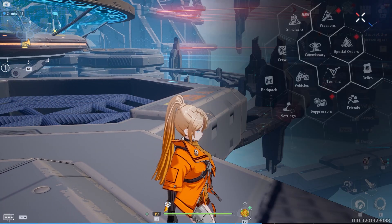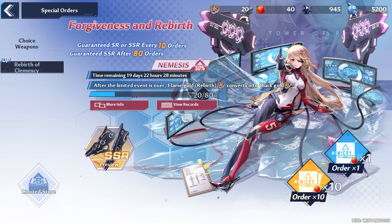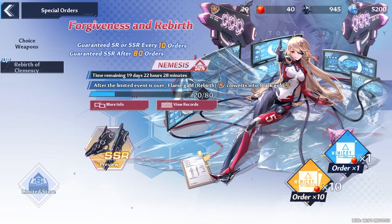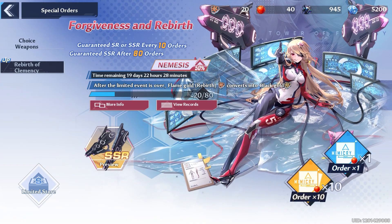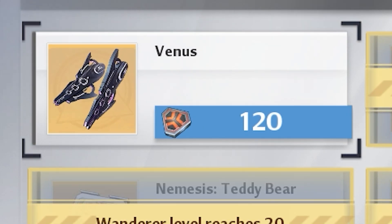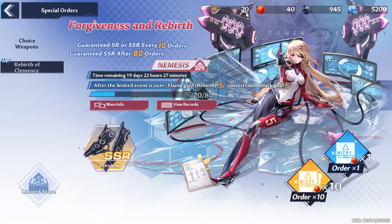Let's go to the banner — the special order — and you'll see that we already have 20 wishes on here. I didn't get anything from those first 20 pulls unfortunately. It is 120 pulls to guarantee the character, because after 120 pulls I get tokens built up and once I get enough I can go to the limited store and outright buy Venus. I think we have enough guaranteed. It might be tight — I'm not actually sure.